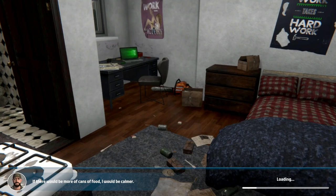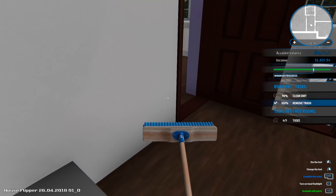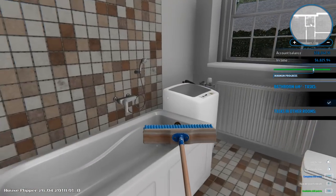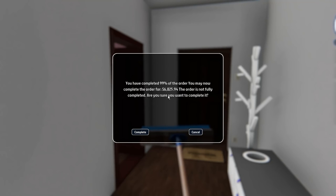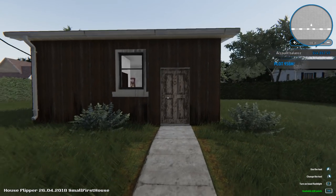Not too bad at all. A couple more missions and we should be able to buy a house. The only task I have left is clean dirt — 5 out of 5 tasks in this room. 90% clean dirt. I'm missing one task in the other room — just dirt. We're at 90% on every room. We're gonna wrap this one up. $6,825! So it seems like they might have upgraded the amount of money you can earn as well. And with that, we should be able to at least buy our first house.